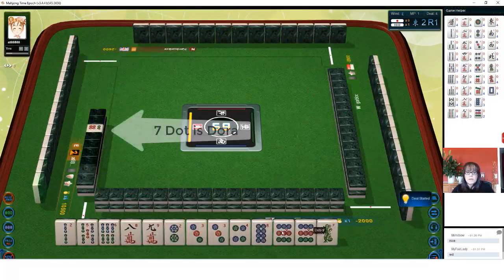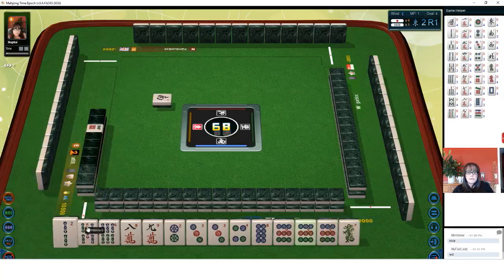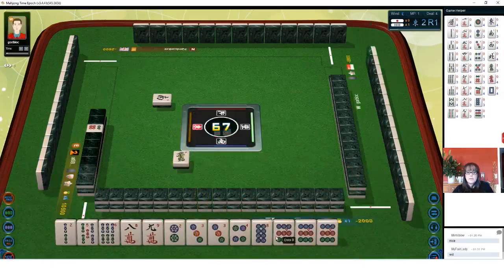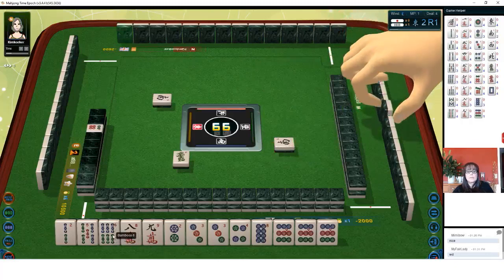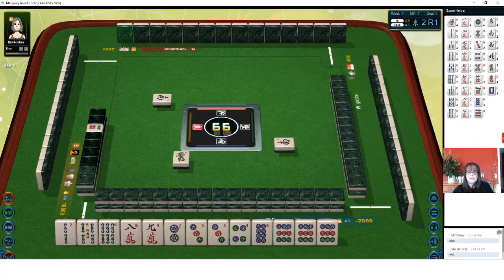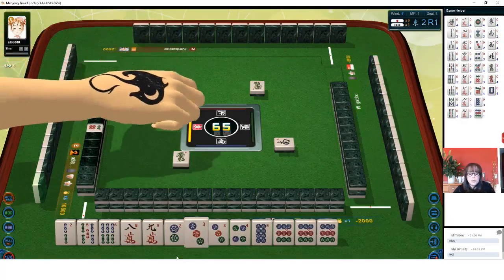Seven dot is dora — we have an eight. South wind. We have a pair of nines. Let's go ahead and discard green dragon and focus on number tiles. We have an eight, nine. Eight, nine in cracks and dots. If we can get a seven, eight in bam — seven, eight, nine mix triple chi. Sansoku dojun — there's a seven. So let's get rid of the two bam. Let's see if we can get dora in here.